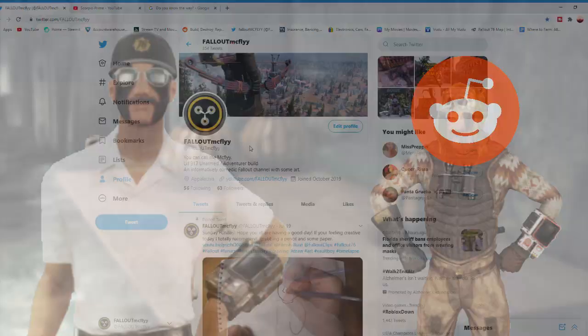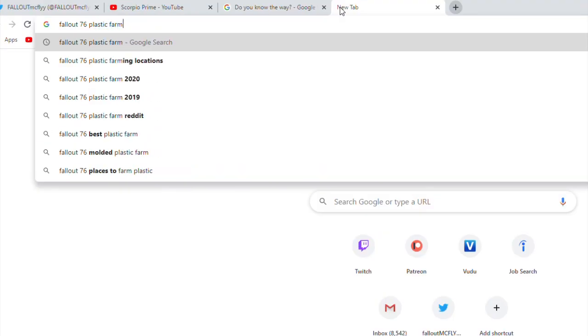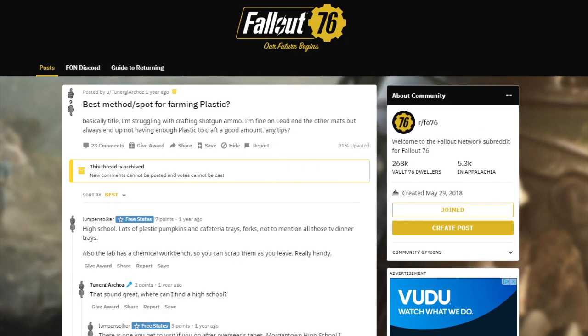My buddy Reddit is going to help us find some plastic. Let's be really simple here, straight down the middle — Fallout 76 plastic farm. We got a couple nice visual aids right here on the front page, but we're looking for Reddit. Bingo! I think we got a winner here.